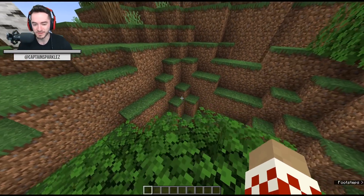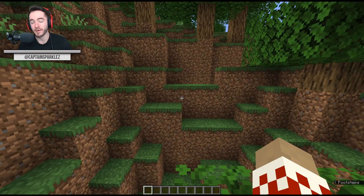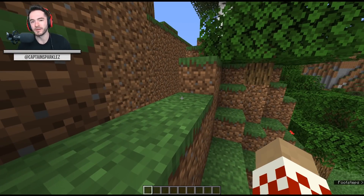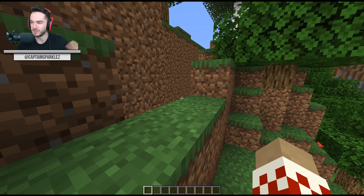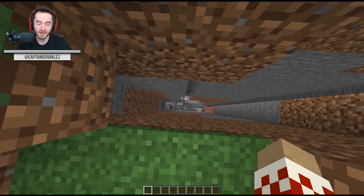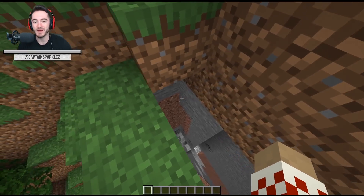So, new terrain generation feature with this snapshot: cracks in the ground. Not ravines — cracks. Cause apparently the world is falling apart. That's why we can get below Y equals zero, cause it's just splitting open and all heck's breaking loose. So if you're not looking where you're going, it can really mess you up.